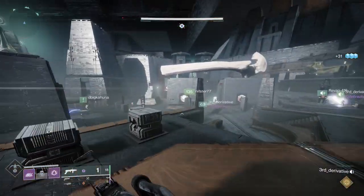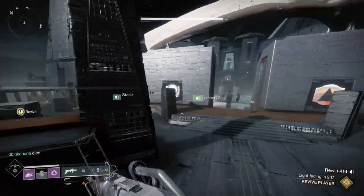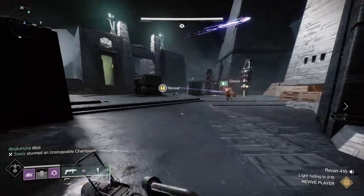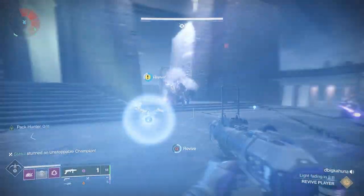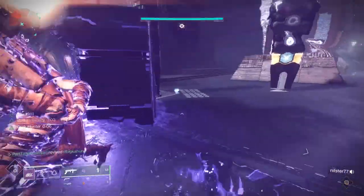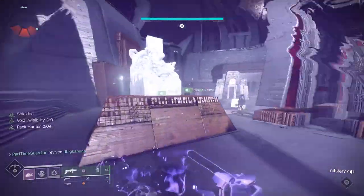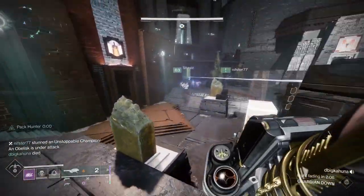That third symbol is either going to be light or dark — it tells you which glyph keeper to shoot, and it's very important to only shoot one of them. Every time you shoot a glyph keeper an unstoppable champion is going to show up outside, and having too many champions could overwhelm your team. So make sure the person on the defending plate tells the runner whether it's light or dark, and just take out that one glyph keeper.